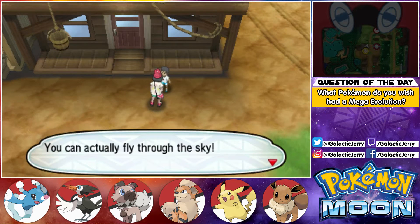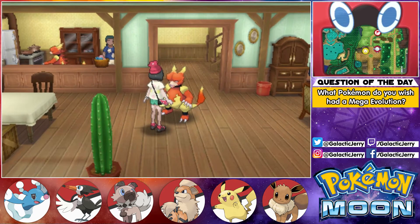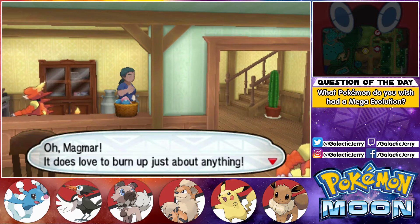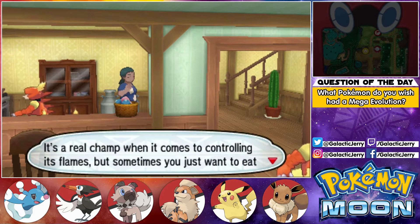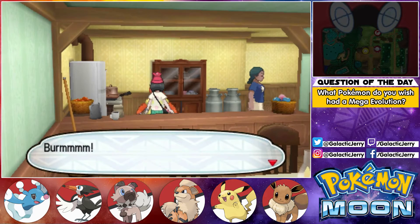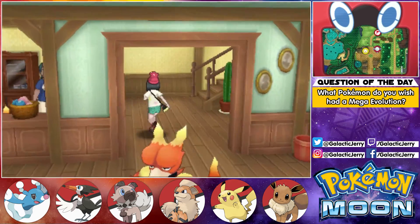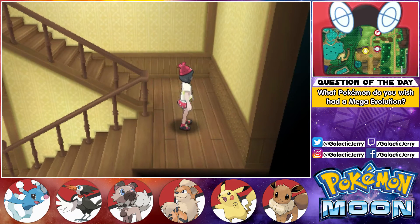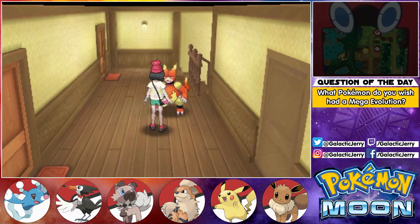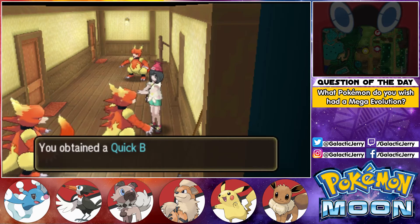Let's go inside this little house here — we've got a Magmar! It does love to burn up just about anything. It's a real champ when it comes to controlling its flames, but sometimes you just want to eat something that's not charred to a crisp, right? Let's go upstairs. And there's another Magmar here — and another Magmar, and another one after that. Alright, so this Magmar gives you a Quick Ball.